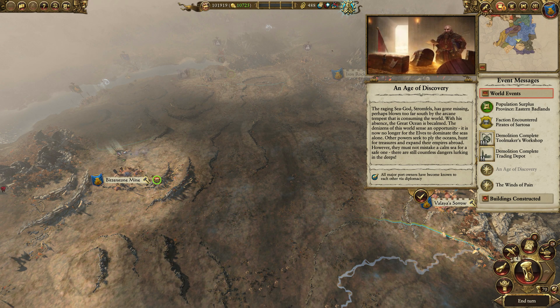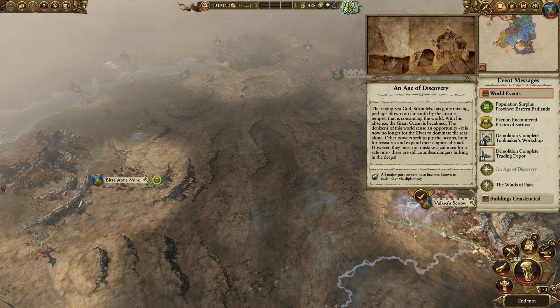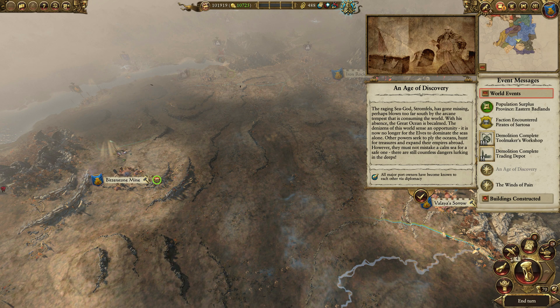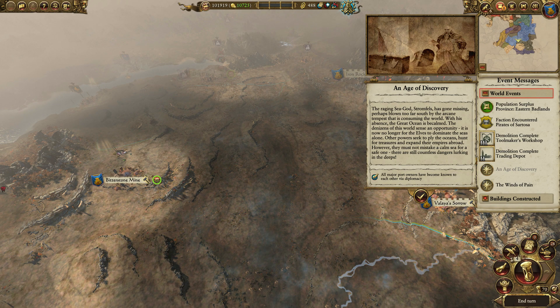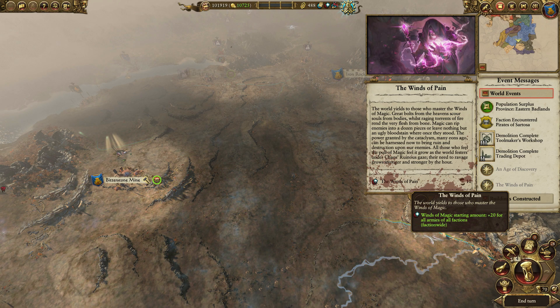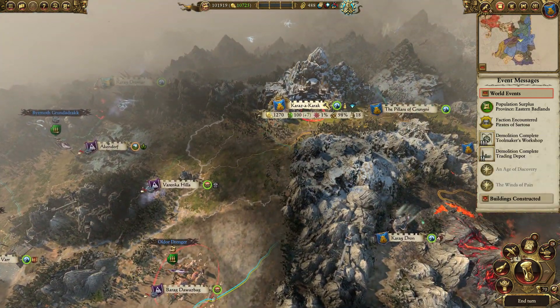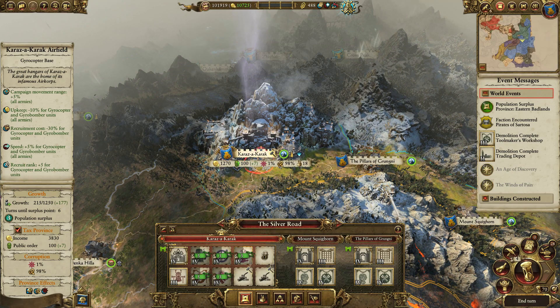An Age of Discovery event — the raging sea god Stormfells has gone missing, perhaps blown too far south by the arcane tempest consuming the world. With his absence the great ocean is becalmed. Other powers seek to ply the oceans, hunt for treasures, and expand their empires. All major port owners have become known to each other via diplomacy. Winds of Magic starting amount plus 20% — doesn't matter to us because we don't use magic.